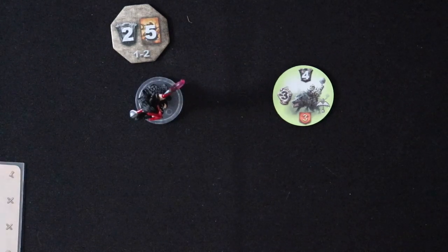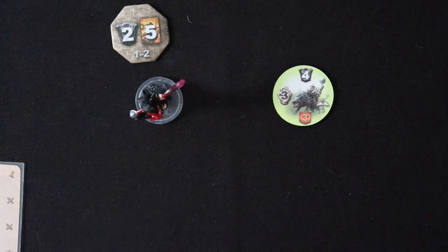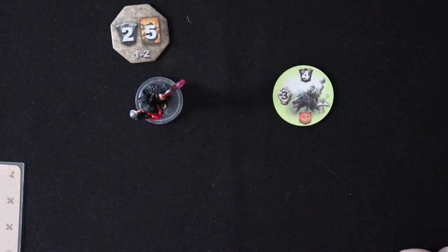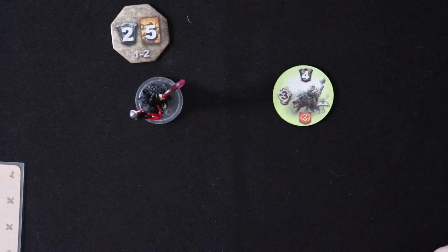So we have the ranged combat phase and nothing happened because we didn't have any ranged attack. Now we're in the block phase. Arathia has five cards and none of them block, so there's no way she's blocking this — the damage is going to go through. Stage three of combat before we get to attack is what's called the assign damage phase, and that's the phase that we're going to talk about right now.